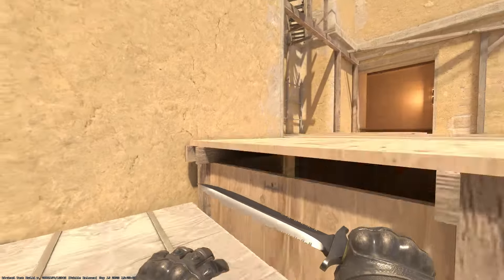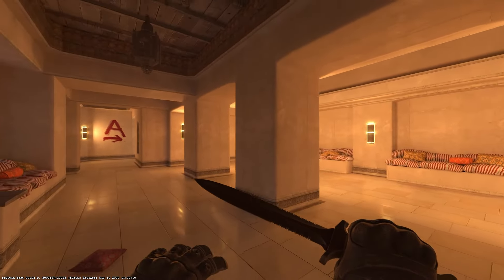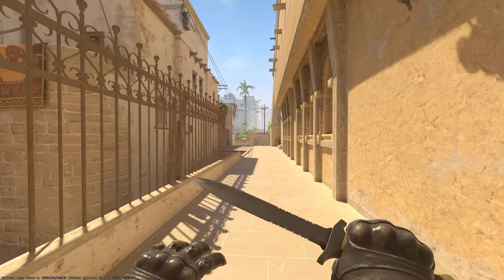Let's work our way through palace. Here is palace. The section with the pillars is called pillars. As we leave palace we can see T spawn.